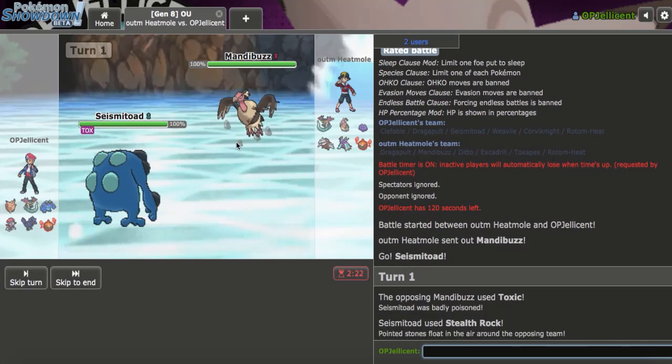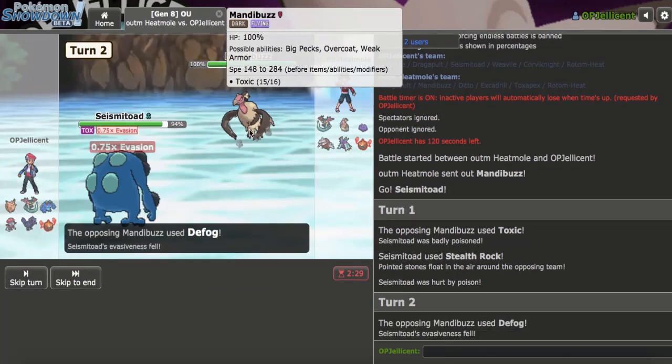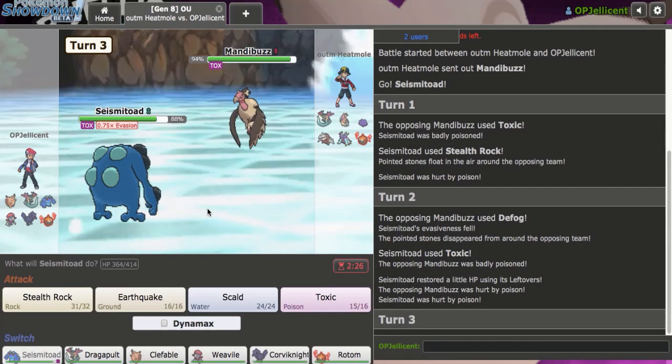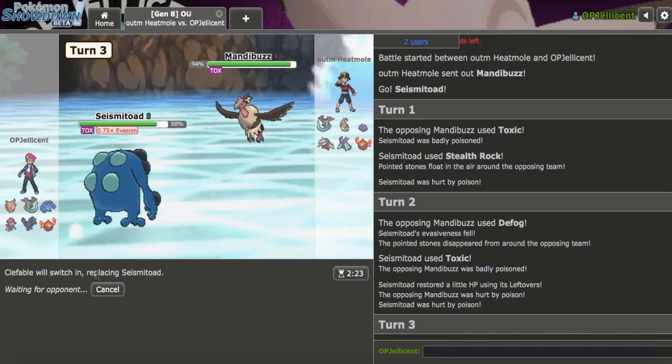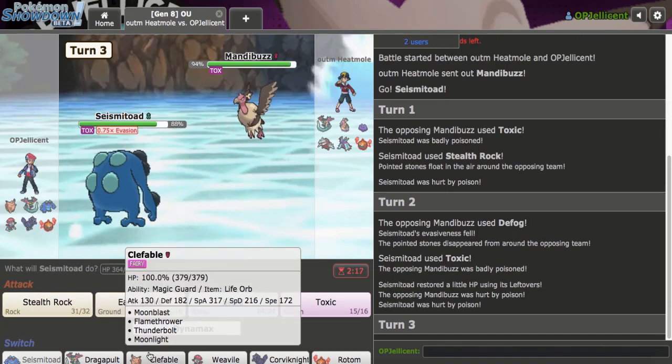I think I'll just Toxic them now because they're going to Defog. Their set seems to be Toxic, Defog, Roost, Knock Off. I want to get out of here and go Hard Clef — it doesn't look like they have U-Turn. They could pivot out this turn, which would make Rocks so much better, but I don't see them pivoting out when I could just Rocks again. I'm going to go Clef.